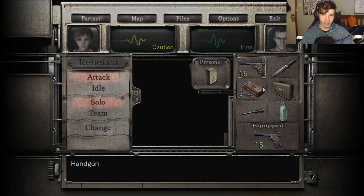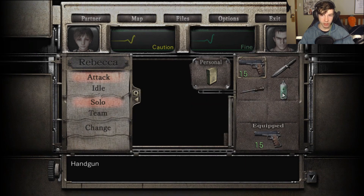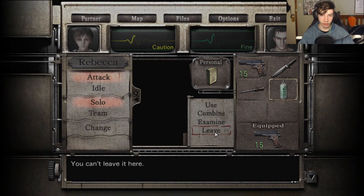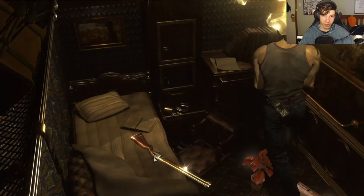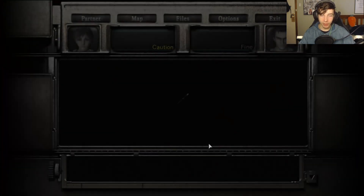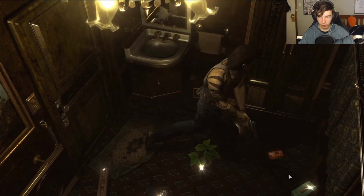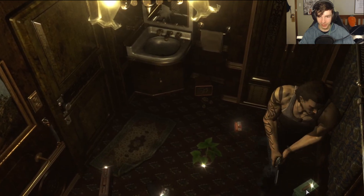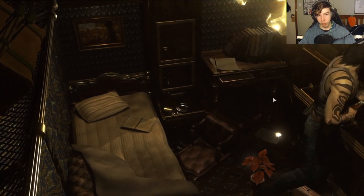Okay, inventory - what do I not need? We can leave the briefcase here, leave some bullets here. I'm also going to have to drop this. Look at all the things on the floor - there's some ammo, some health, the briefcase. But I do need the shotgun. There's also - is that for saving? We'll pick up the ink ribbon. I need to quickly pick up the ammo for the shotgun. Okay, we have the shotgun equipped. That should help us deal with the thing.